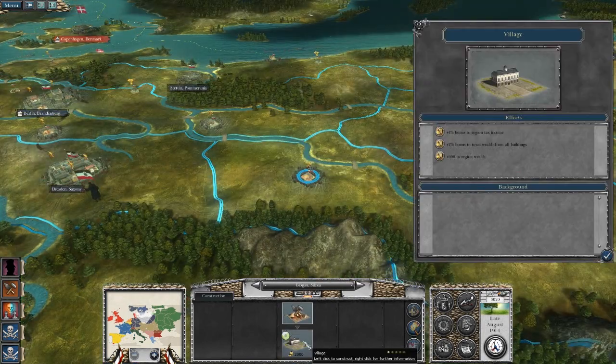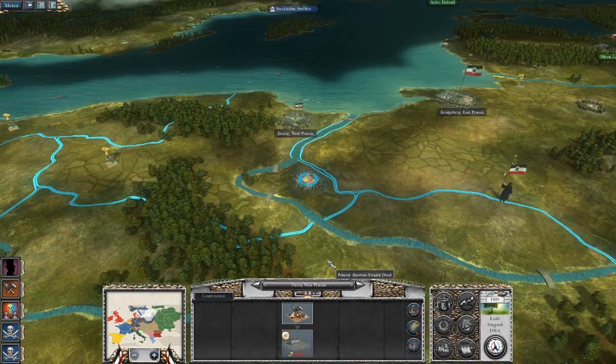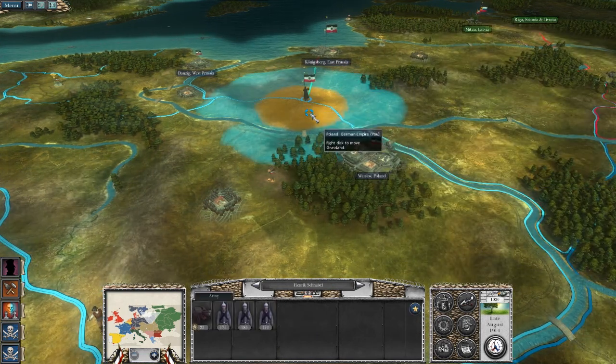We're gonna ignore the supply depots because it raises the unrest in your provinces. So we're gonna just stick with villages, logging camps — anything that doesn't affect our people's mentality.